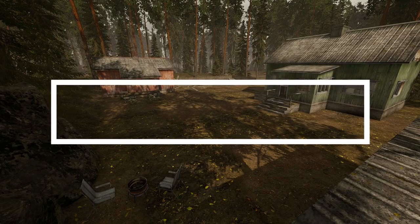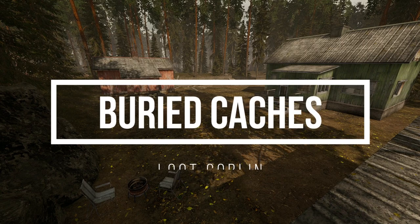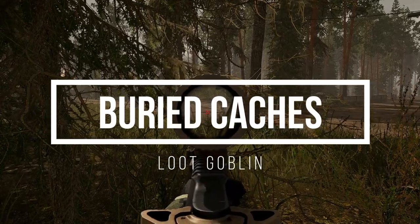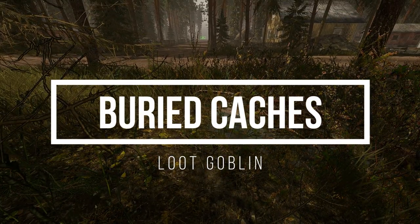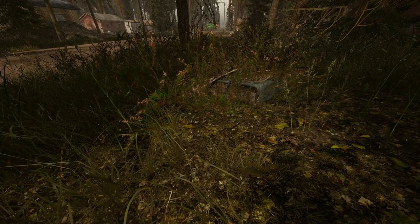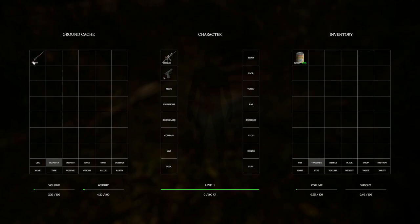The next tip is to look for buried caches. These are loot sources that randomly generate in various locations across the map when you load in. They're a blueish box covered by a bunch of shrubbery, and in them you can currently find the Mosin. From new weapons to healing items, I think ground caches will play a pretty big role in the game as we move on.